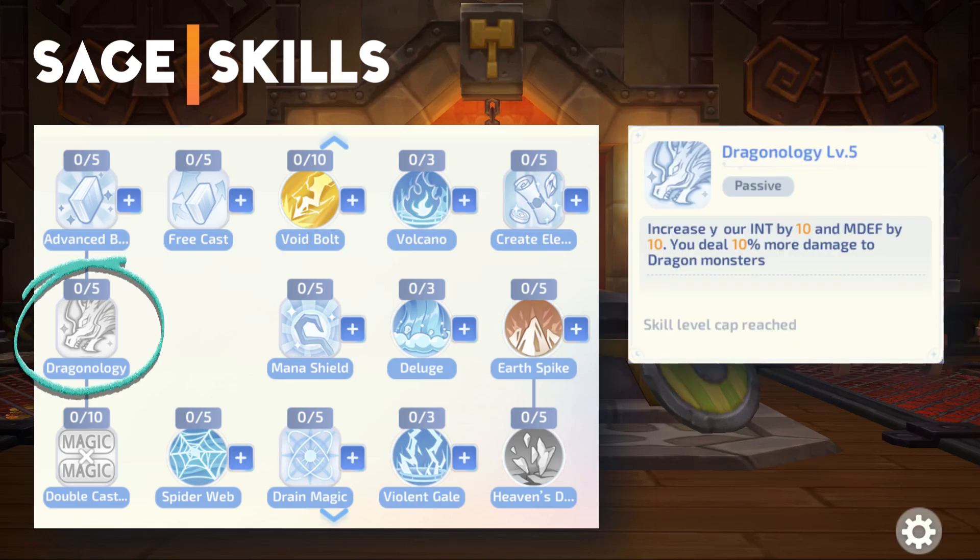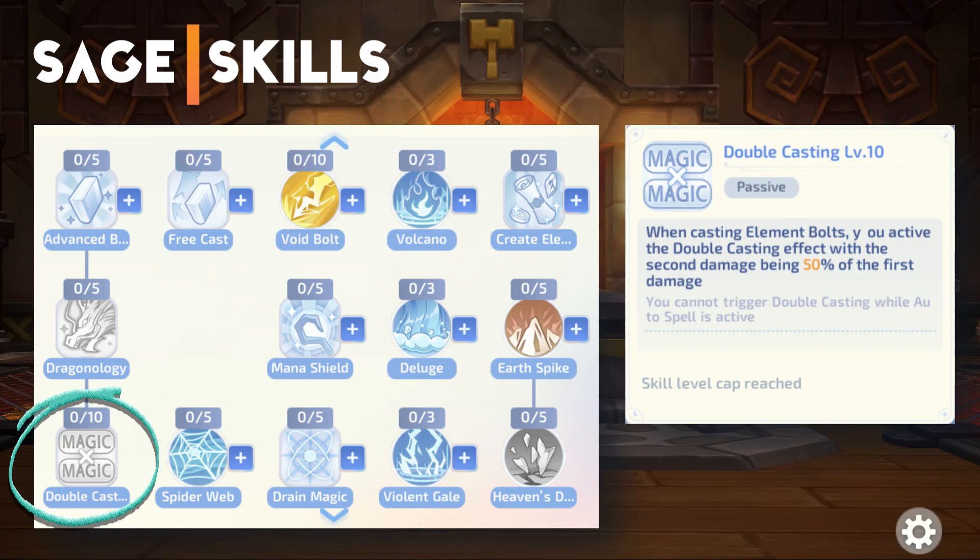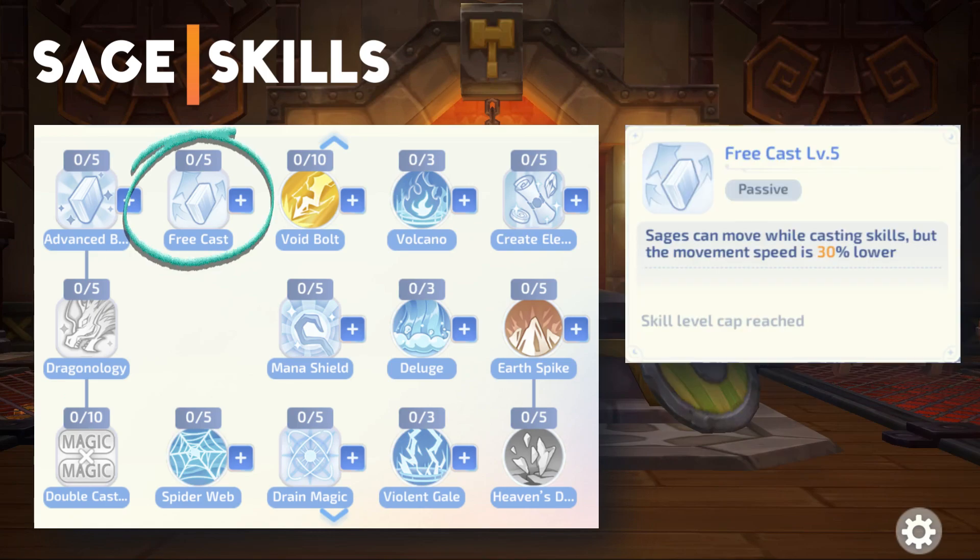Dragonology increases your INT and MDEF, and deals additional damage to dragon monsters. Double Casting activates double casting whenever you use Bolt skills. Free Cast allows you to move while casting skills, but it lowers your movement speed.